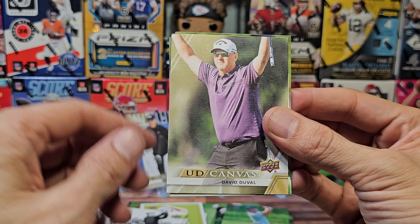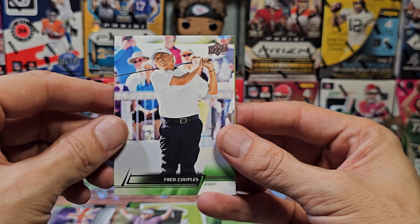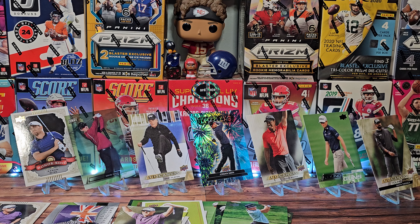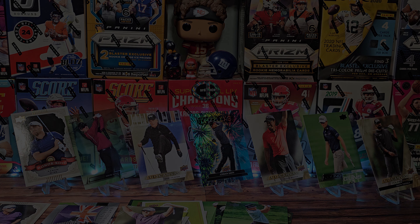David Duval is our final canvas — so this was the David Duval for the big hits. Paul — Fred Couples making a late appearance. And finally, Brooke Henderson, happy again. Hope you guys enjoyed this episode. I'm going to go back and look through these cards at a slower pace. I probably have like two complete sets already so the inserts are really all you're chasing. There will be retail of this available as well. As always, thank you so much for stopping by — take care.